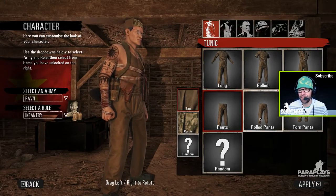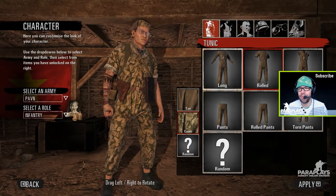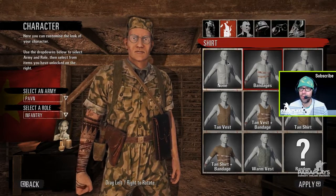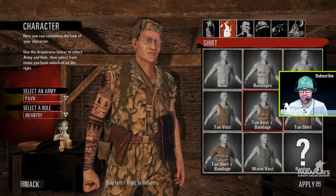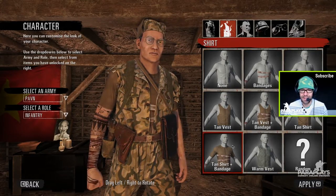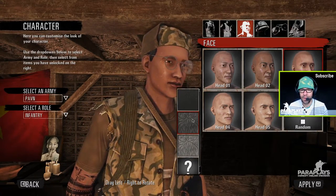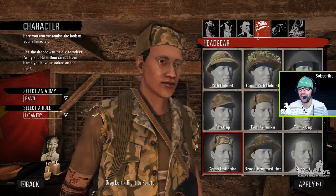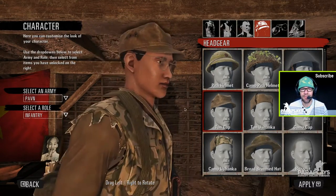We can randomise the clothing type, randomise the clothing. We can go for the full-on pant look, rolled pants. I do quite like the tan one actually — makes it a little bit harder to distinguish in game, I'd guess. If we go for none — not quite sure why we've still got a jacket on. Probably need to adjust that. Or we can have bandages underneath, the vest, the warm vest. Not too many head options at the minute, but remember this is in beta. Hair colour, randomised between the three. Yeah, some quite nice stuff in here. I do like the peaked cap — very cool.